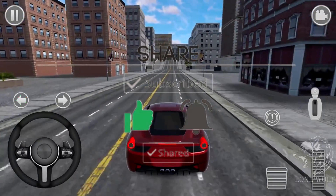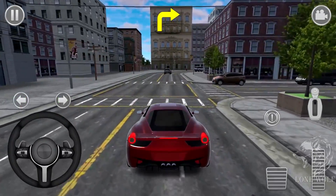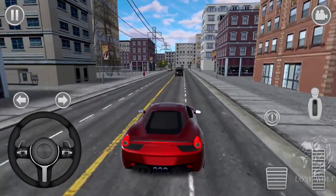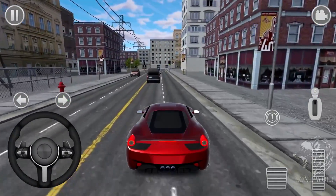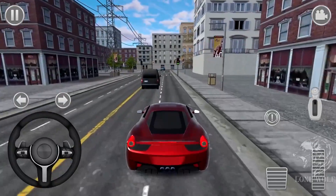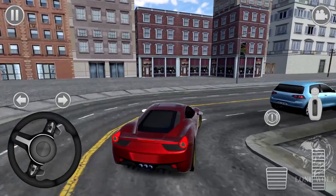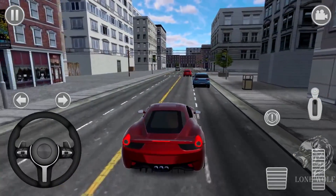Here are some features of this game: 17 different cars to drive, extreme car physics, realistic environment, realistic traffic simulation, different camera angles including interior view, traffic lights, car blinkers, and 3 different control options such as tilt, arrows, or steering wheel.